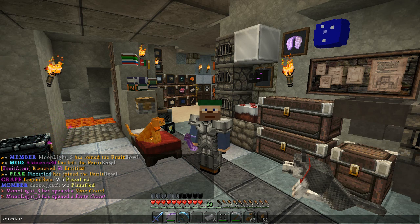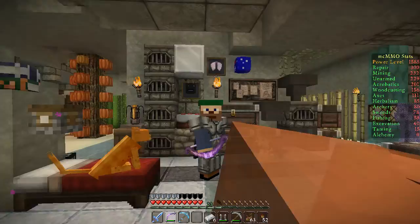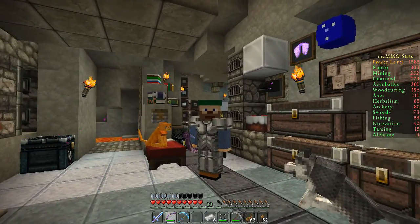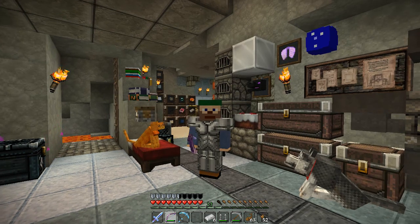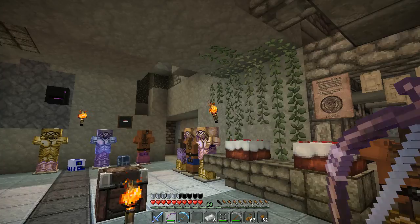If you want to find out your stats you can use the command /mcstats and that shows you over here on the right. You can see I don't have a whole lot of alchemy or taming, but I have a fair score up in repair and mining. Getting up into the thousands is even better — as you get a higher score you get better at each of these skills.